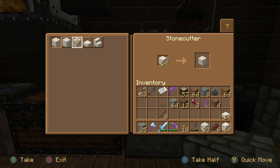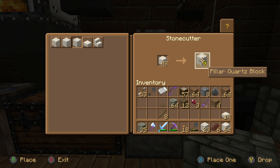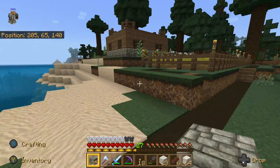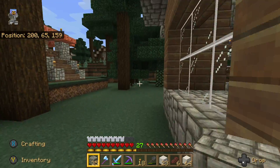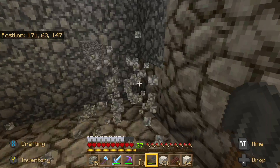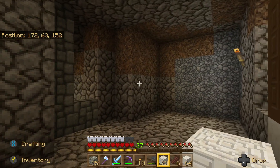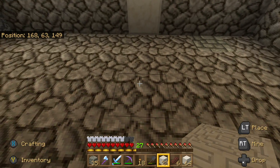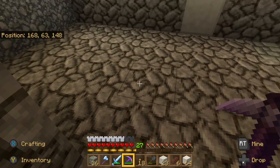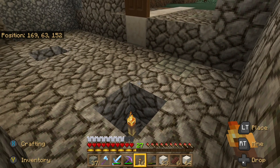Let's make some of these pillar quartz blocks — probably eight. Go back over here and finish the floor. By the time we're finished with this we'll have those blocks finish cooking. We want to put lighting, so probably one light here and one here. If I put a slab — we'll put the slabs over here.